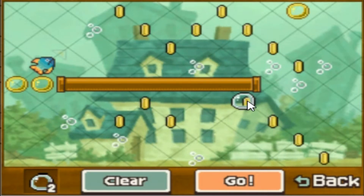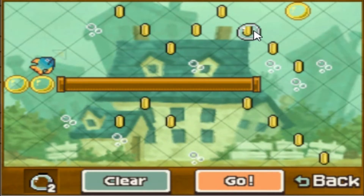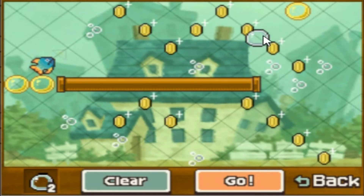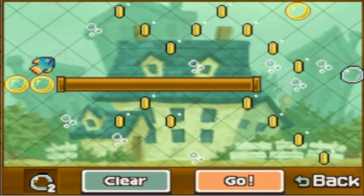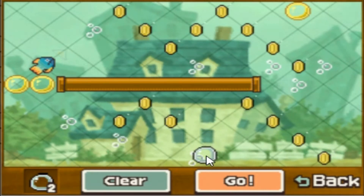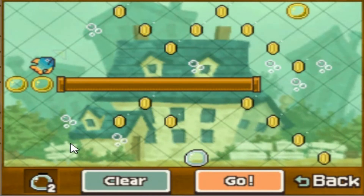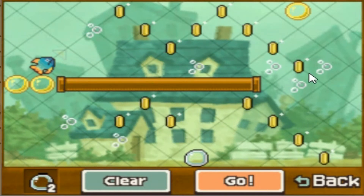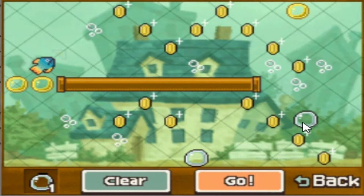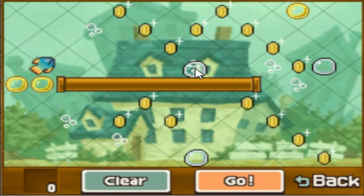So I might not want to put a bubble here. The fish will bounce off of this, go through this coin, go through here, hit the golden bubble, and then just start ricocheting like crazy. So I need a bubble here. I think I need one here as well. I have to use all the bubbles.